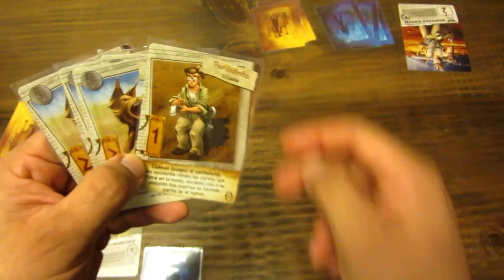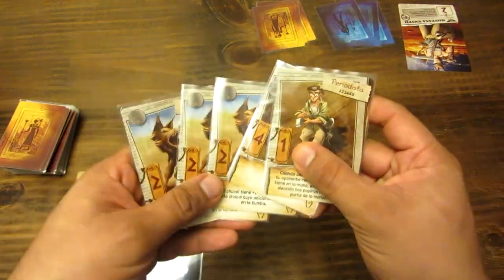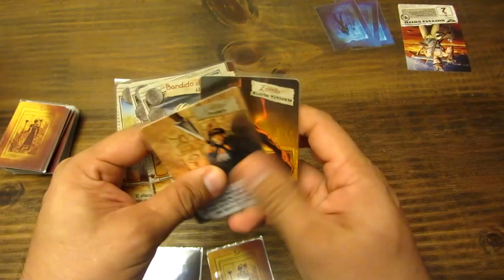El chacal no te da una fortaleza adicional por cada chacal que tengas en la tumba aún, porque ahorita todos los jugadores están en la mano y después van al campamento. El otro jugador también tiene su mano inicial: a él le han tocado un zombie, dos aliados, un animal y una trampa. Él podría hacer un ataque diferente.